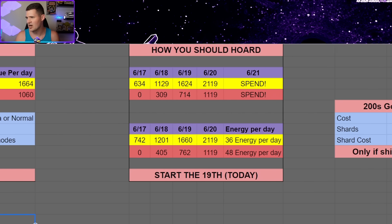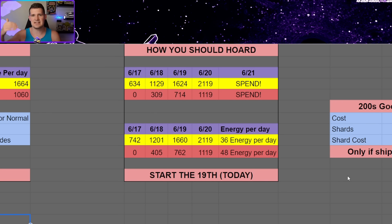Now that we understand why and how to hoard, let's look at how we should be doing it — which is a little different than normal because the event is happening in about three days, and I'm posting this at midnight so it'll probably be two days by the time this goes live. These max numbers aren't very useful because we can't go back in time. To fully max out normal energy you'd have needed to start two days ago, and even for Cantina energy you'd need to start today — which most of us have already spent refreshes for. So, is it still worth it to hoard? Yes. Even if you can't hit the exact max of 1,119 energy, 700 is still good and there's still value in it.